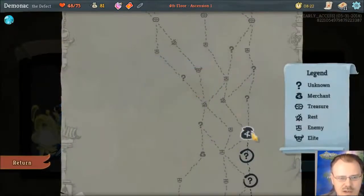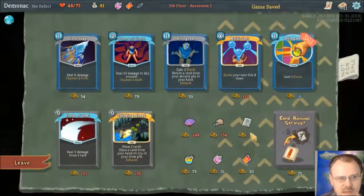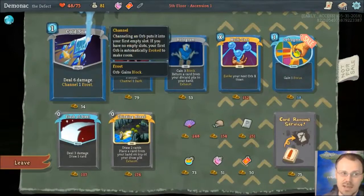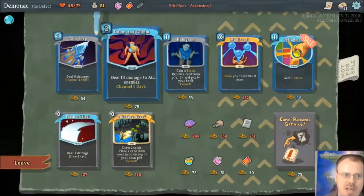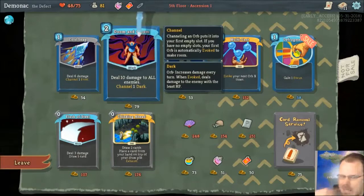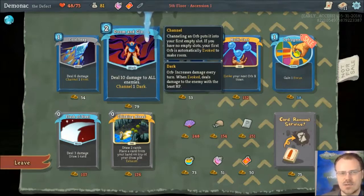Now I don't have a choice to not go to the shop since I just spent that money, but I guess we'll go to the shop. Cold Snap — deal six damage and get a frost orb. That's actually pretty nice because it's doing the damage. Doom and Gloom deals ten damage to all enemies and channels one dark orb, but it does cost two.